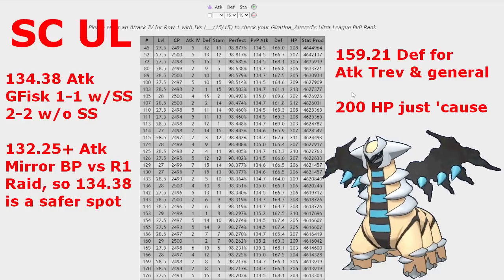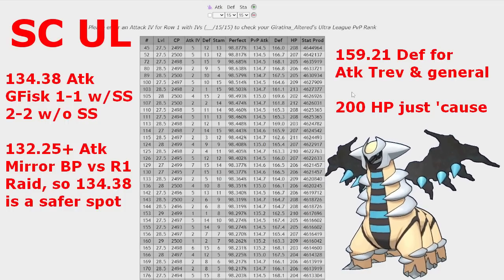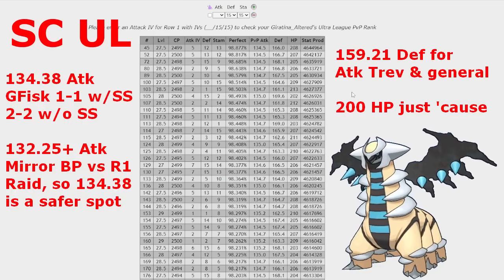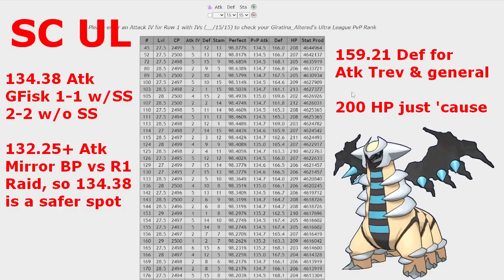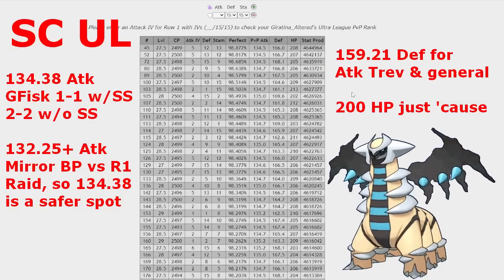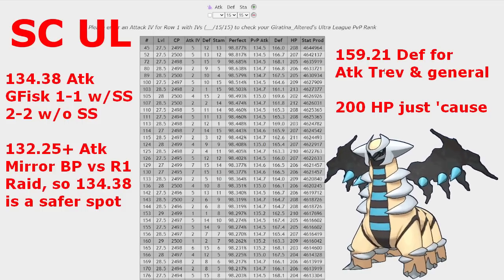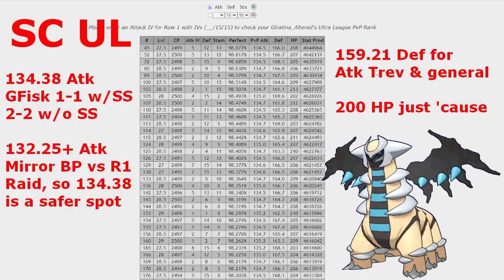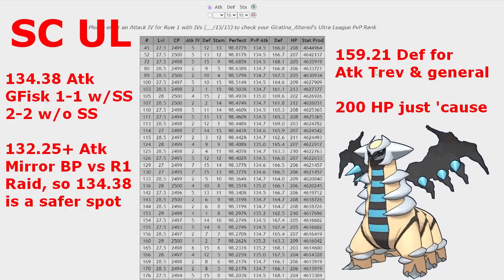For the defense recommendation, I have the minimum set at 159.21, covering you against an attack-weighted Trevenant, and there's also a best-buddy Galarian Stunfisk breakpoint that could get on you if your defense is too low. So 159.21 is a safe minimum. For HP, I have 200 set as the minimum — it's somewhat arbitrary. If you have a super high defense weight you could probably get away with 198 HP. I just didn't notice any other obvious hard checks for defense and HP for Giratina Altered Form, so I drew the line there.